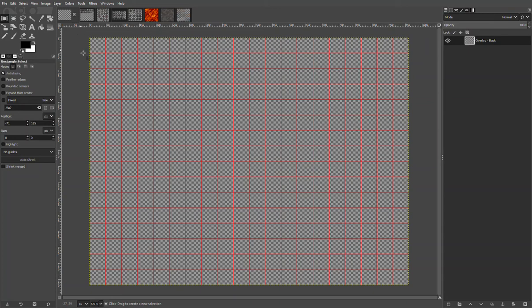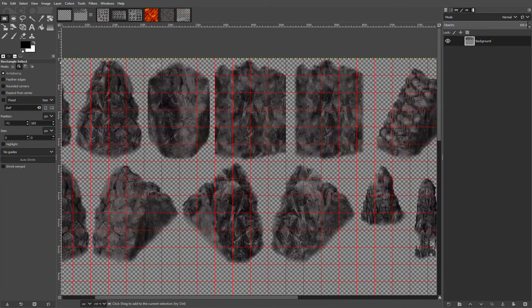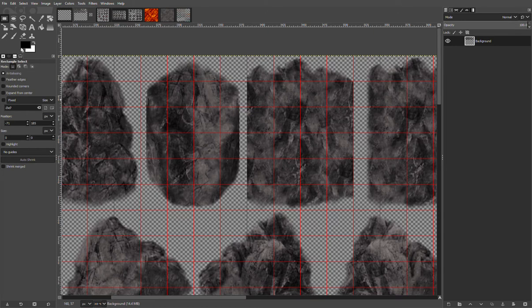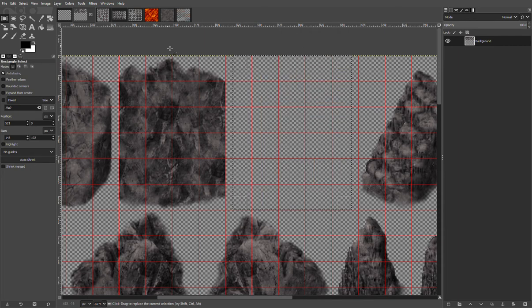I've gotten a few questions lately about how to use the cave walls that PBG came out with. The first thing I really recommend doing is this piece - it's not normally part of the set. I always make a copy of this straight piece for each set that he releases.